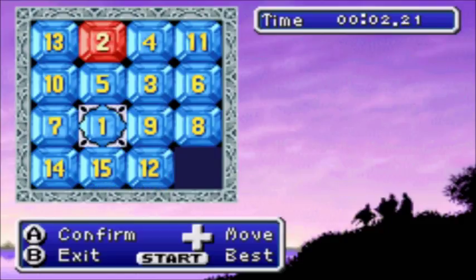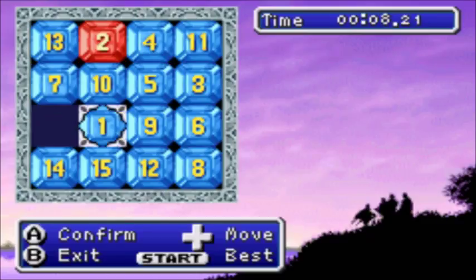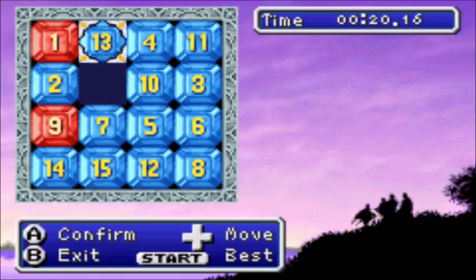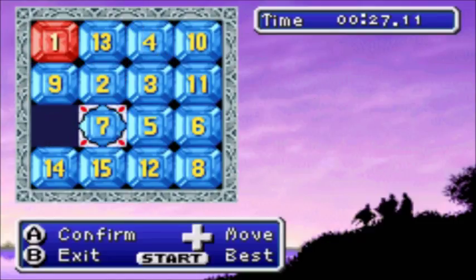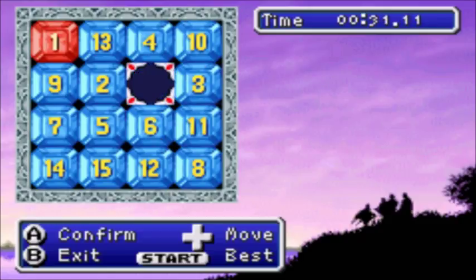The strategy I found online recommends getting the first block into place first. As you can see, if a block is in its proper place it will be red, and if it's not it'll be blue.